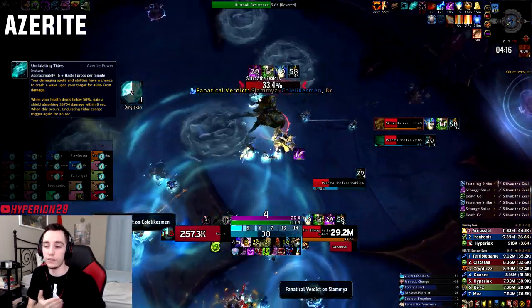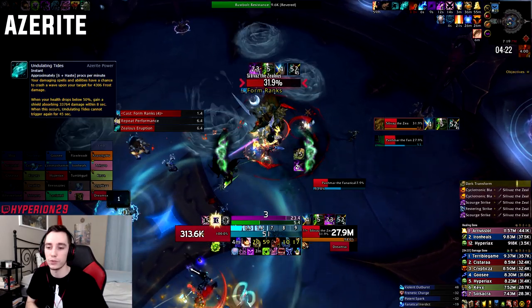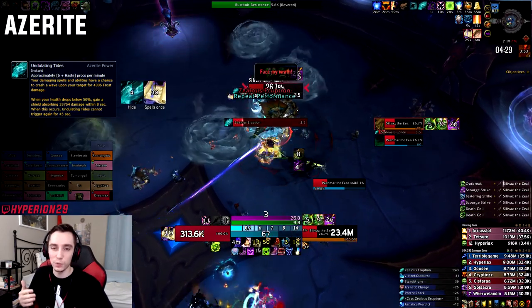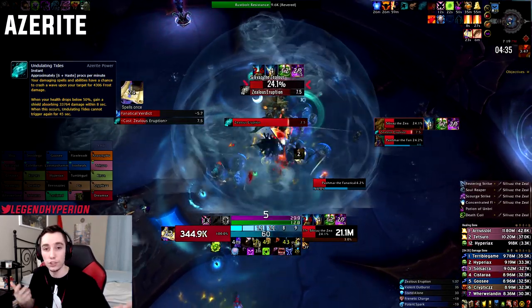However, Undulating Tides does have defensive value. So if you're doing a harder Mythic boss where you take kind of bursty damage from time to time, it does give you a shield for a little bit of extra safety. But Unholy DKs — our health pool is typically high enough and we have enough defensive cooldowns to not really need that extra shield like mages do, for example.